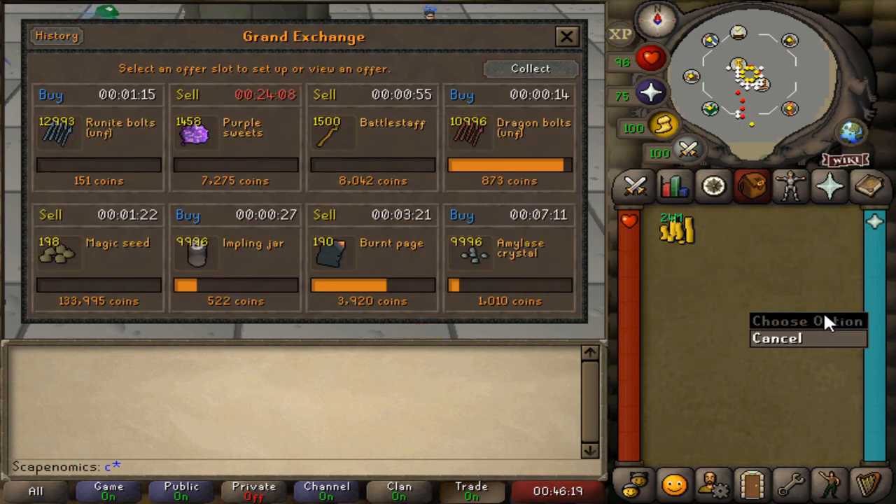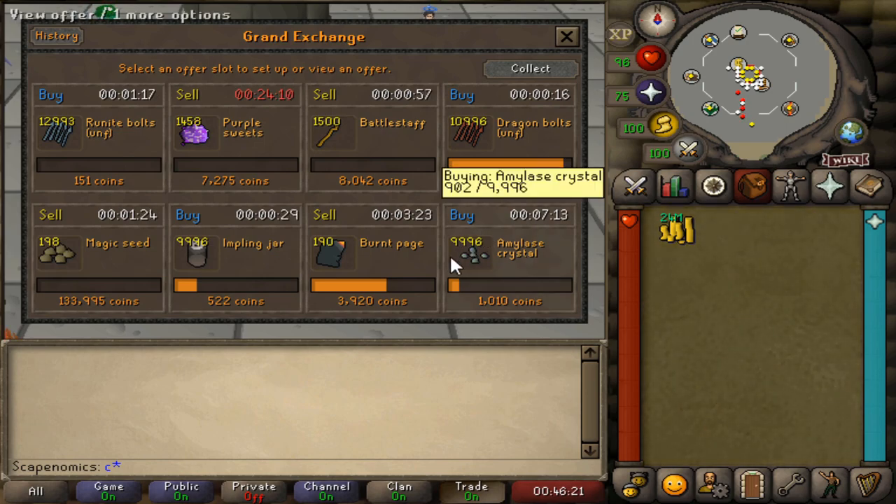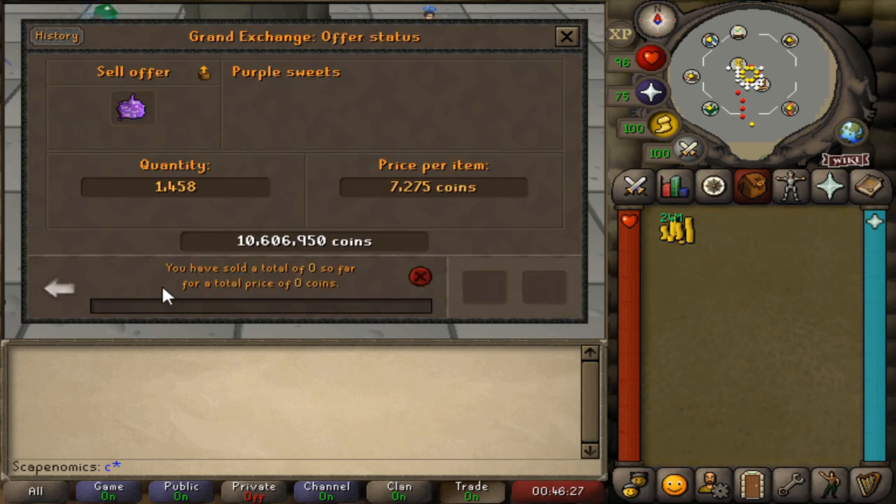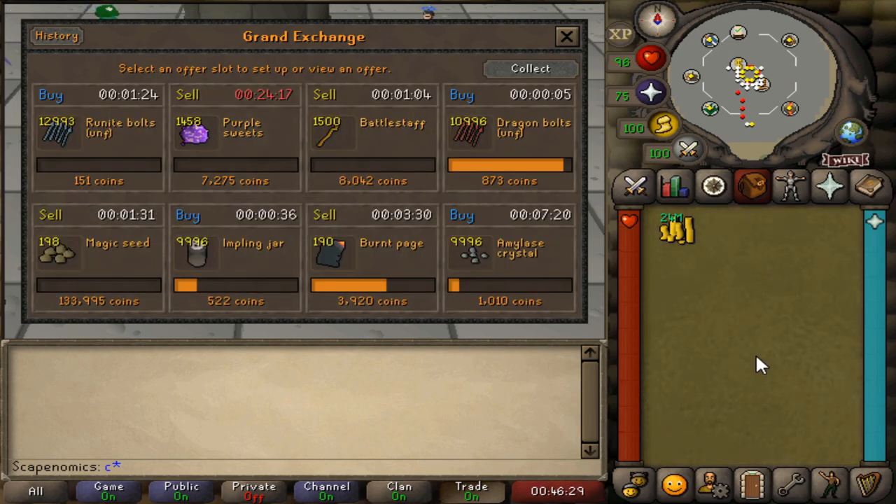We're about 45 minutes in and still not having any luck on the magic seeds. I lowered the price on these to try to get them off before the end of the video. I might do the same for the purple sweets — I just want to try to secure that profit even if we make a little bit less. It's just not great to have a lot of money locked up in an item that's going to take a long time during an active session. If you are flipping actively with real-time prices, you need to cycle through stuff at a decent pace, otherwise you might as well just flip a longer time frame like one to two hours.